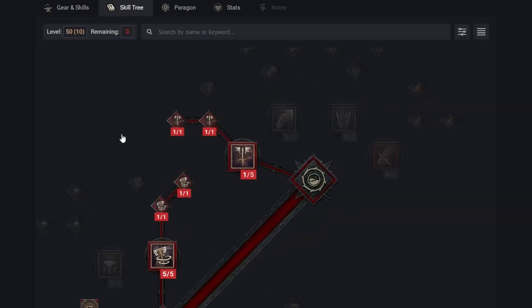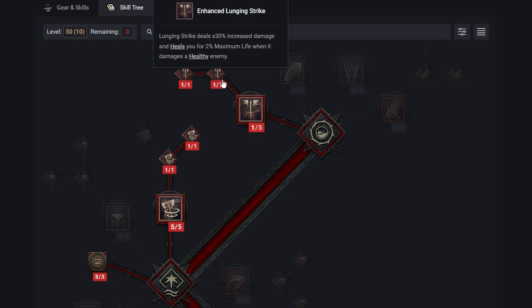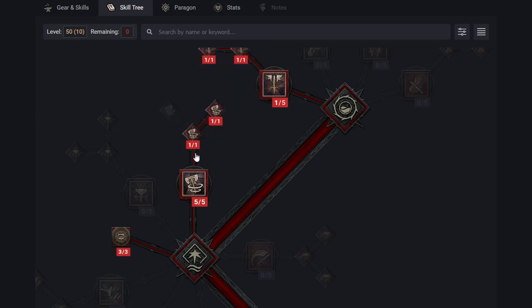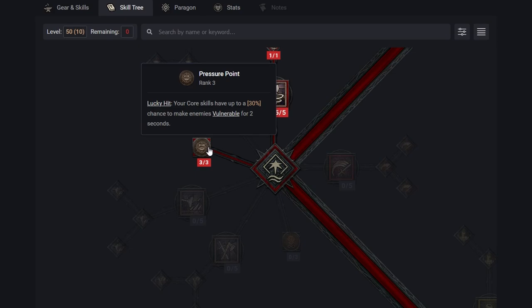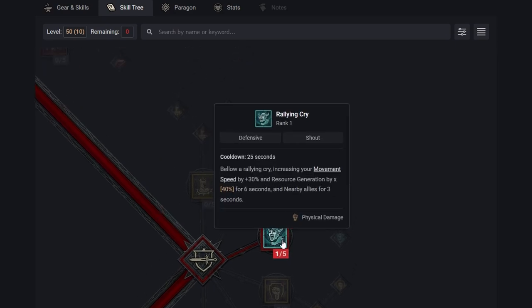Let's go into the skill tree — this is where you'll see more about the build itself. We're going to take Battle Lunging Strike and Enhanced Lunging Strike on top of our Lunging Strike basic ability. From there, we come down and take Whirlwind to level 5, Enhanced Whirlwind, and Furious Whirlwind as well. We're also going to take Pressure Point, a passive skill where your core skills have up to a 30% chance to make enemies vulnerable for two seconds — very strong.